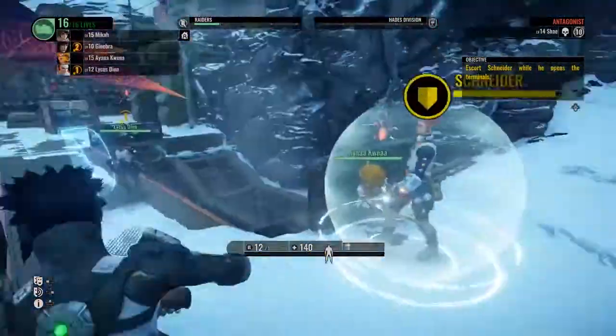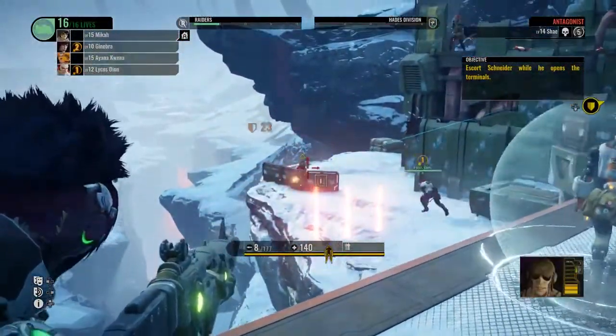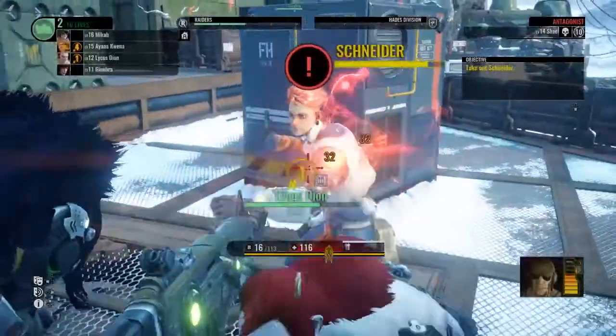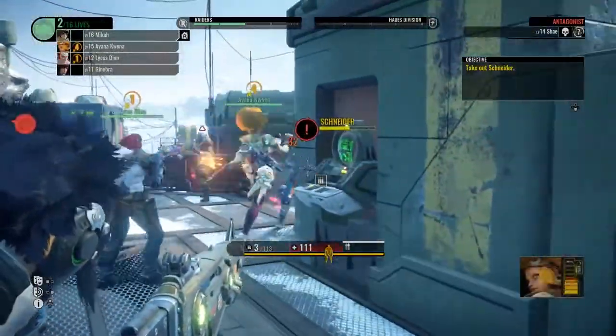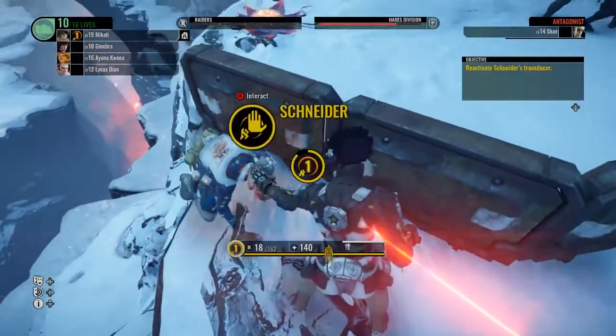Schneider has a gauge bar that decreases when he takes enemy fire. Once it is exhausted, he will be free of the hacking and will try to escape. We must either shoot him or punch him in close combat, then charge him up with Aleph to reactivate his trance state and have him under our control once more.